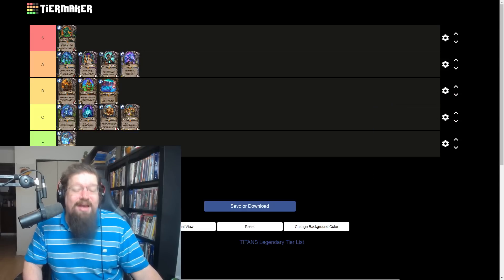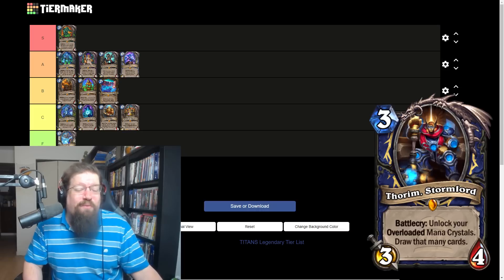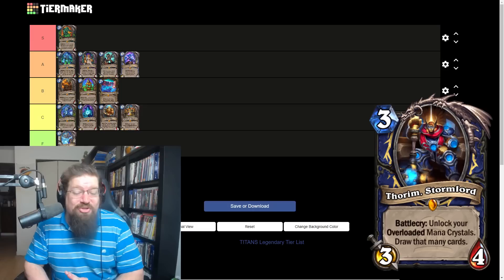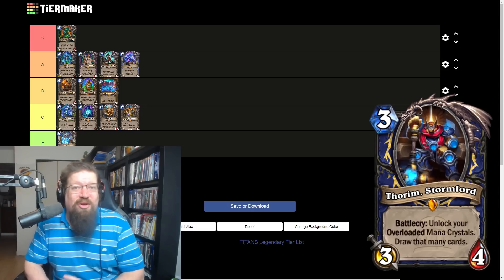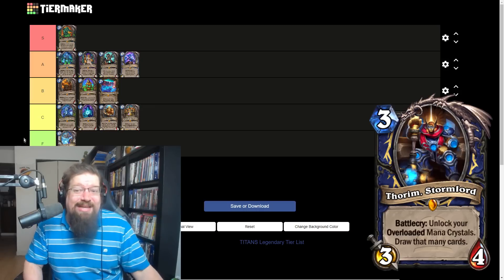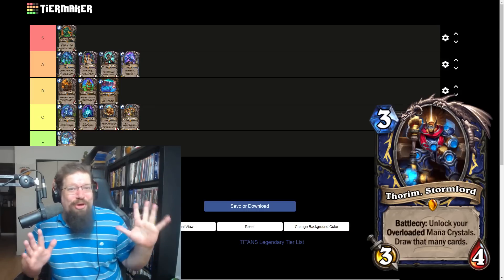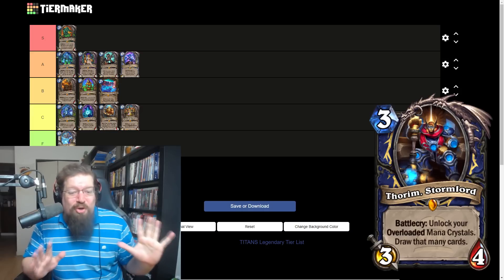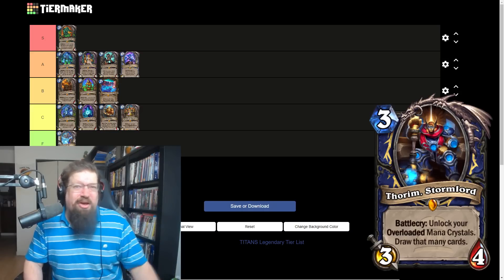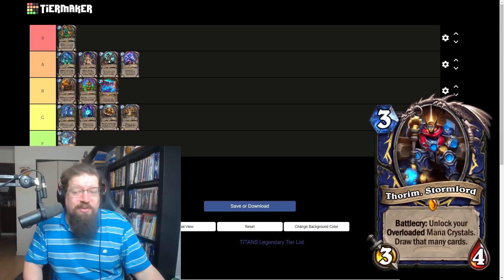We have Thorium the Storm Lord for Shaman — three mana three-four. Battle cry: unlock your overloaded mana crystals and draw that many cards. Drawing one to two cards you're happy; anything more than that is ridiculous. The Lightning or Nature overload Shaman looks really solid and has a shot, but this card could slot into anything with a decent amount of overload cards. Super solid — I'm giving it an S.